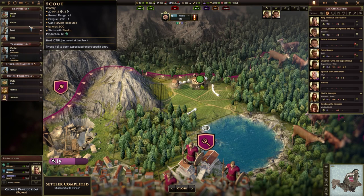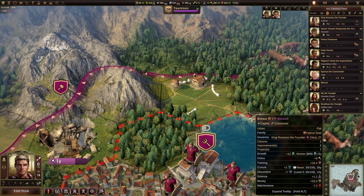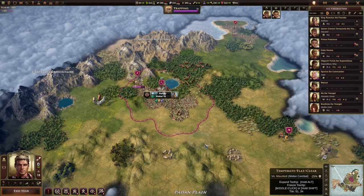What we probably want to get are two things: we want to get another worker ASAP, so I'm going to click on the worker. We probably want to get another settler ASAP as well, but let's concentrate on the worker and then we can end the year.